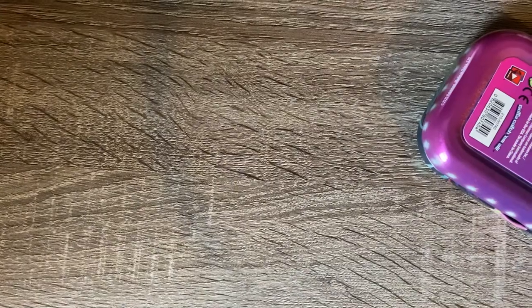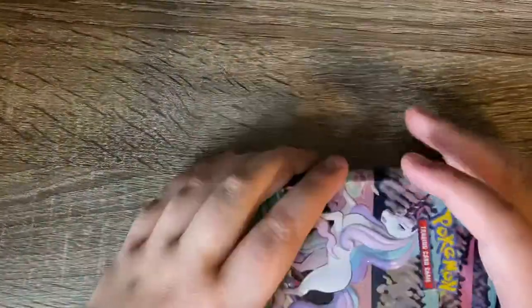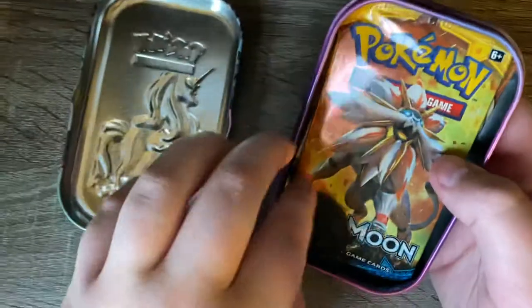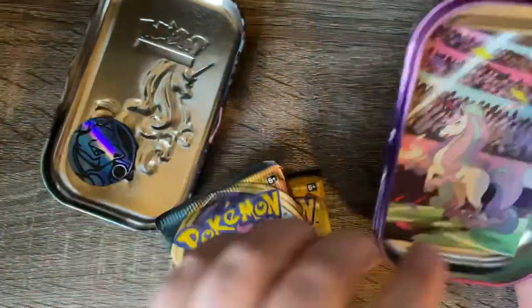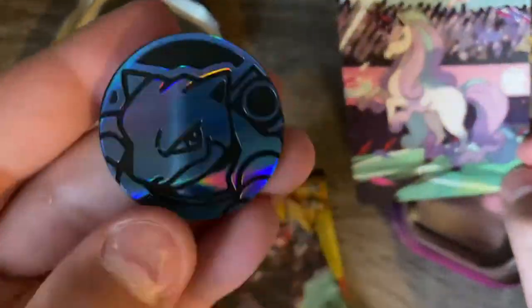Alright, we have an original Sun & Moon and a Darkness Ablaze pack. Here's the little Galarian Rapidash, and here's the coin which is a Blastoise.